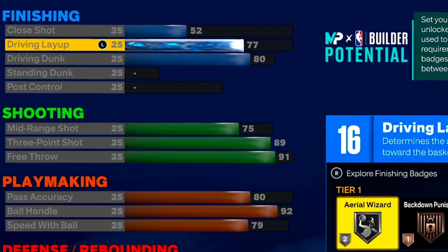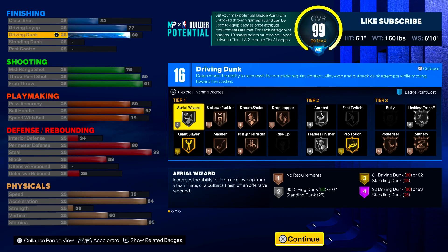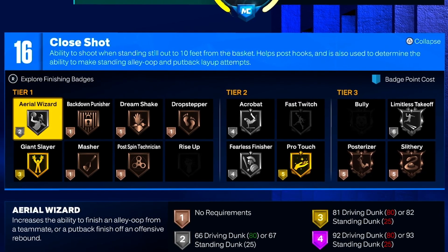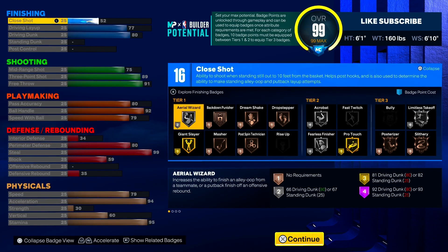For finishing, we want to make sure that we get that 80 driving dunk so we can get quick drops. We're a smaller guard, we don't need any crazy contact dunks. You can make this build with 86 driving dunk and get contact dunks, but you don't need them — quick drops off one is all you need. We get limitless takeoff silver; on gold it's overpowered, but you don't need it on gold to get the animation. You want to go 77 layup and 52 close shot, giving you 16 finishing badges — you can put 10 in the first two tiers and have that six left over for silver limitless takeoff, with six extra badge points to put anywhere in the finishing category.